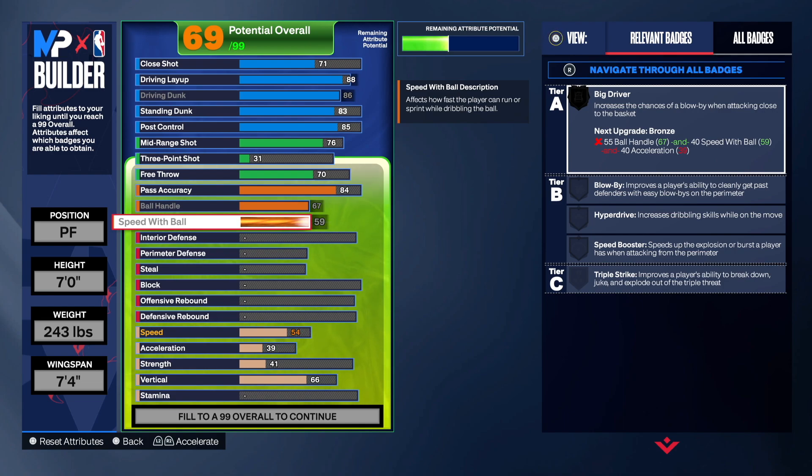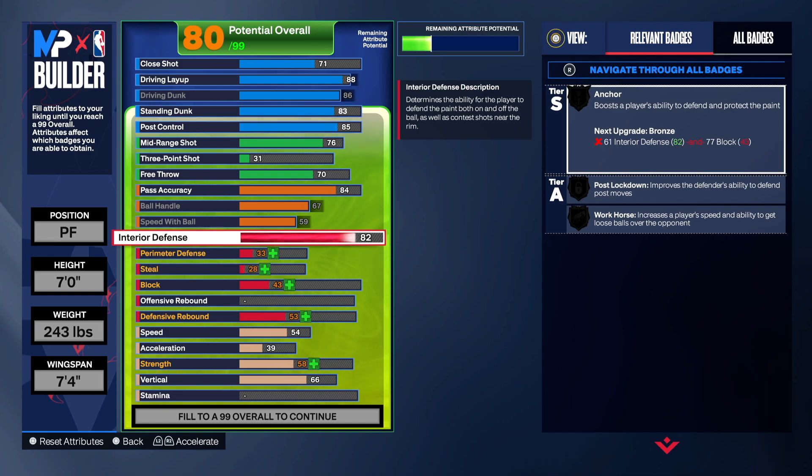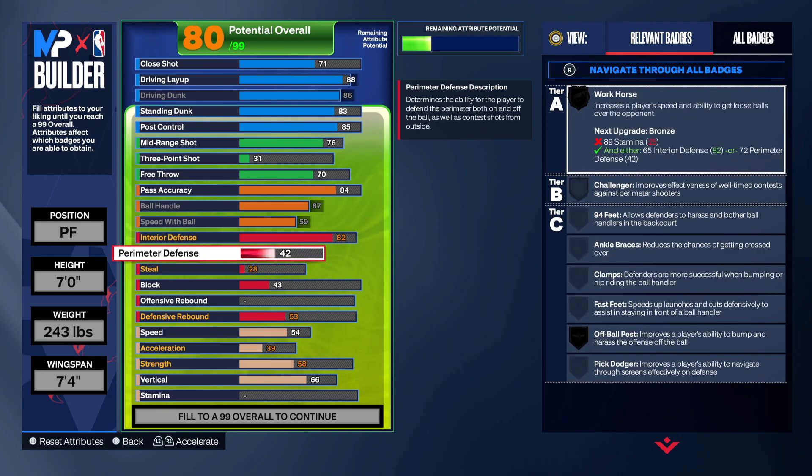You have to do that. Now, once we do the physicals, you're going to see Big Driver unlock. For defense — we have to have defense with this Giannis. Interior defense, I decided to go 82. Max out the perimeter at 66.